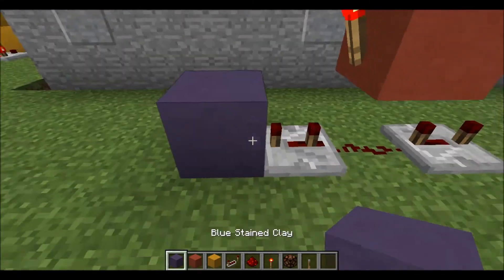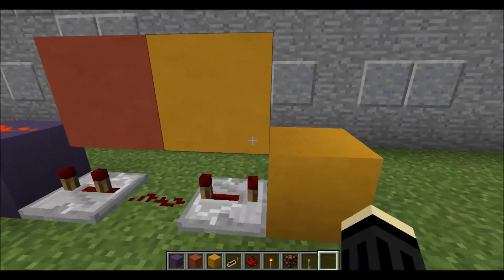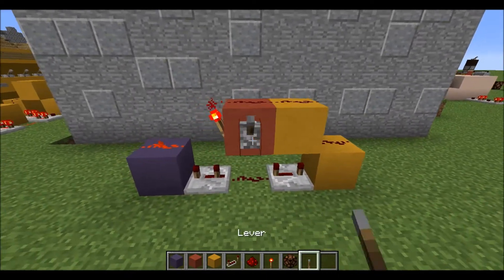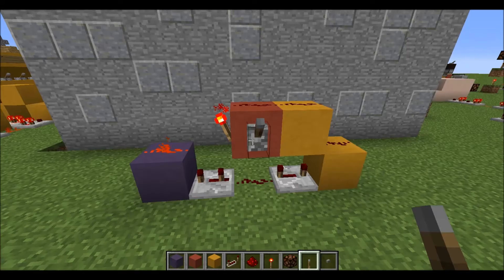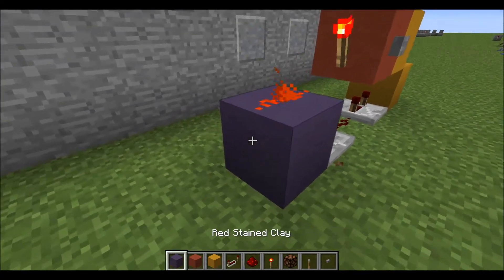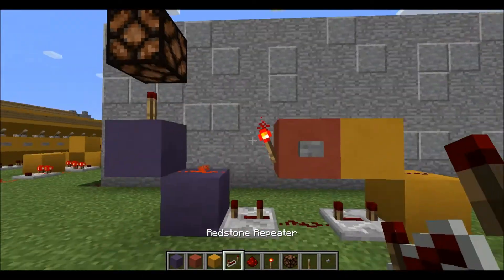Then you put a block here, which is going to be your output block. Then for the rest, put two blocks there in a diagonal with some redstone dust over top of it. And that's the whole thing. As you can see, when we flick the lever, we're going to get a pulse out of this on both the rising and the falling edge. In the example there, I just installed a little indicator light to see it.